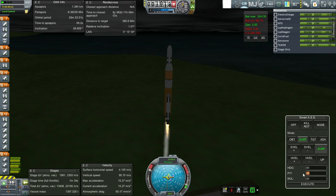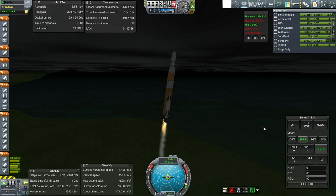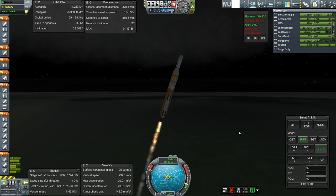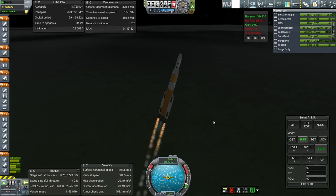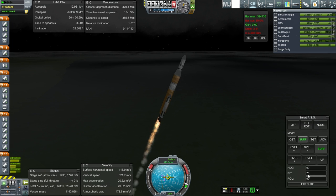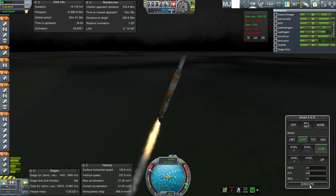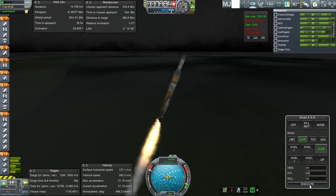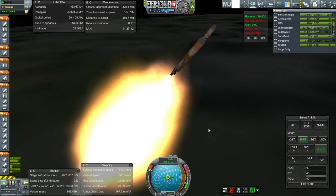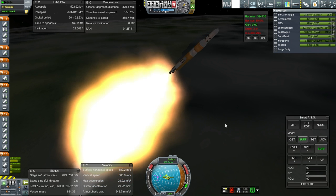It's got pretty good TWR through the booster stage. Lost a bit of electric charge — didn't really top that off. The first tight moment will be with the decouplers — you know how the decouplers overheat as we get close to separation. I've deliberately kept the booster stage short to avoid the decouplers overheating, but we'll have to see. We do have separatrons on the boosters this time for clean separation.